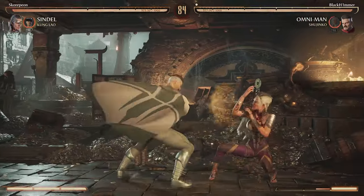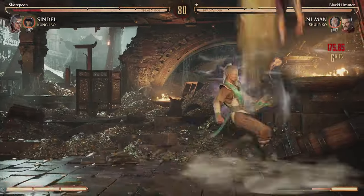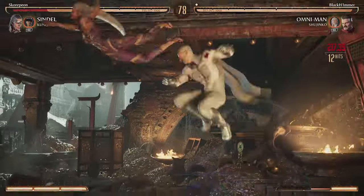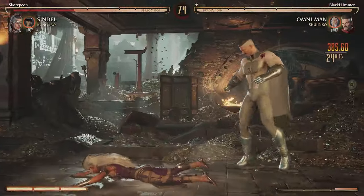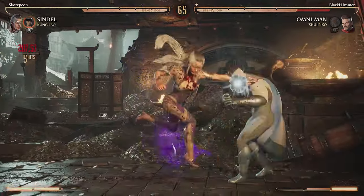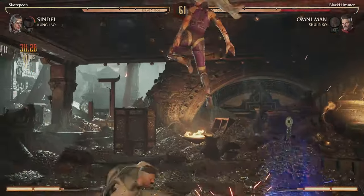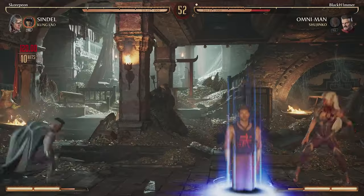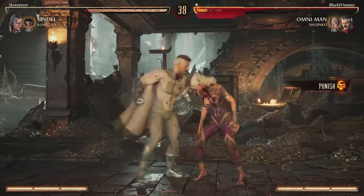We catch him again with the overhead — trying to jump, we catch him with a backdash into the back-one-one, the forward four-one-two grab. Shujinko is charging this entire time. Two-one-two dash, two-one-two dash, one-two grab: 385 for that. He's gonna catch us with his little scream — Sindel is the most annoying character to play, I cannot tell you otherwise. She goes for an overhead low setup but it doesn't work out.